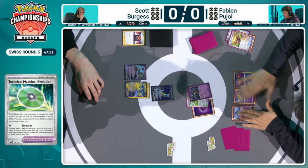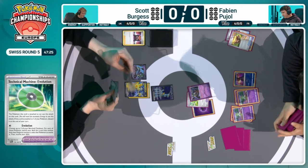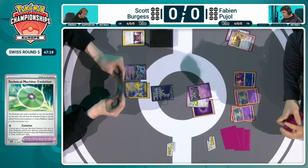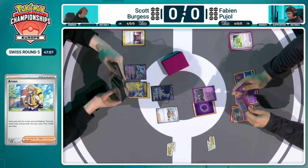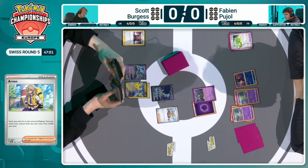There's the instant attachment of the TM Mischievous Evolution. Those two Ralts go straight up to Kirlia with that fantastic Refinement ability. It's back over to Scott. The Arvin will find the Techno Radar and the Future Booster Energy Capsule, which can allow you to get that Miraidon attack off — as long as there's an energy in hand, and Scott would likely be holding onto one as he's already attached for turn.